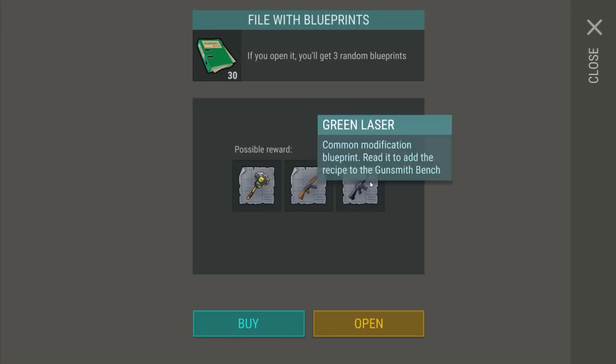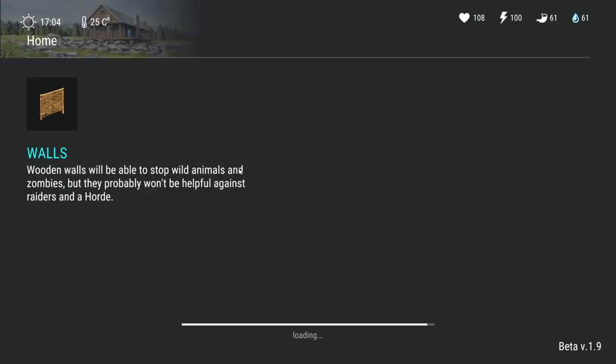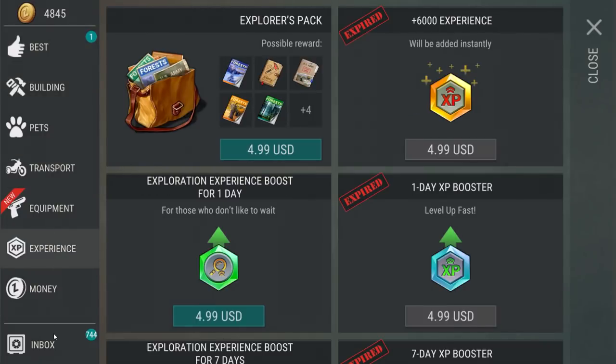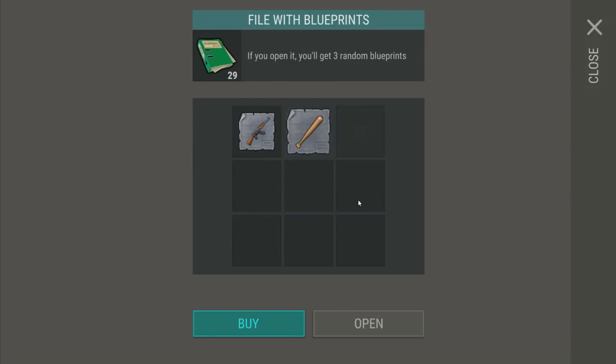We also have some regular files we could pop open - for the most part those will just get us common stuff. I'll probably go through those on my own since it's not as big an unboxing, although we could pop like ten open. I actually haven't seen if we can get higher quality blueprints from these - it says three random blueprints but doesn't mention a chance at better ones. Doesn't look like we're gonna get anything other than common blueprints - kind of poopy, but I guess that means we'll have all the common blueprints.